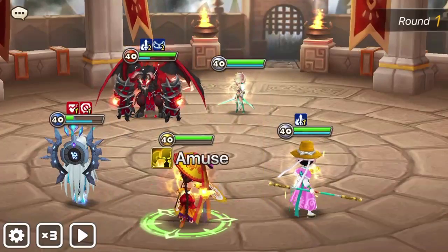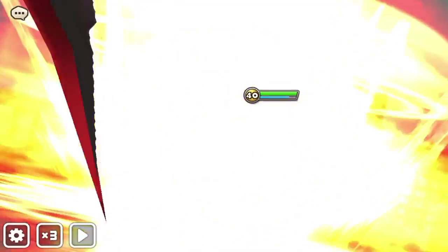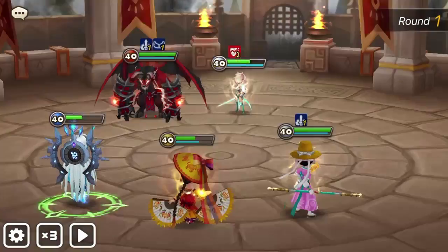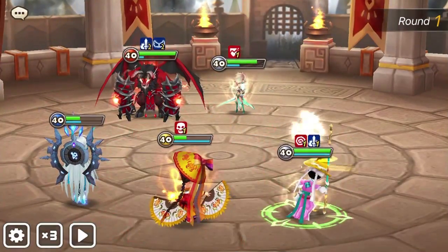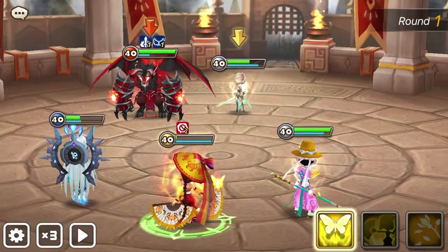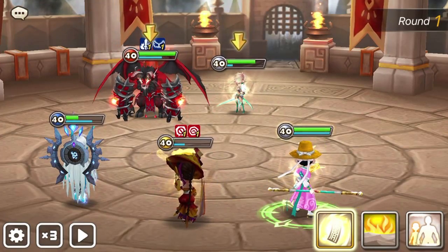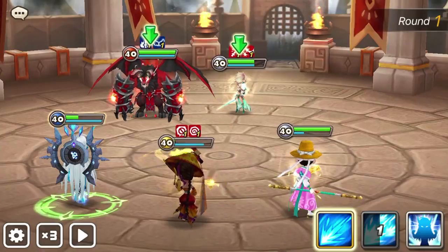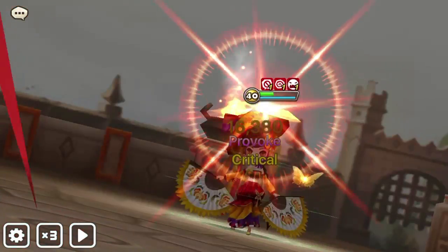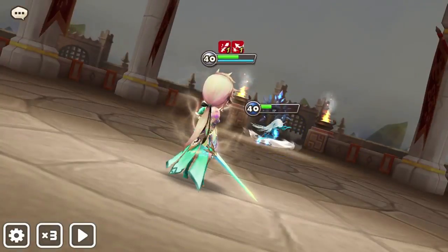I'm going to eliminate Bernard first because of the insane attack power he gives the other team and the speed buff — I don't want them to have that boost or get too many turns. Bernards are also squishy because people build them so fast, and when you go for really fast runes it's hard to get a lot of other stats. He died pretty quickly. I did land the defense break on him and the silence on the Light Magic Knight. I believe the silence prevents you from using skills with cooldowns, because my Chasun was not allowed to use her second or third skill.